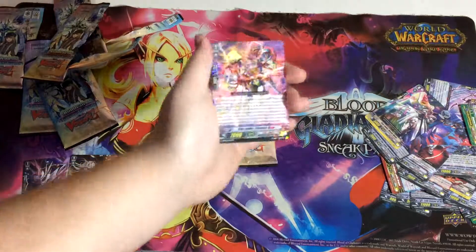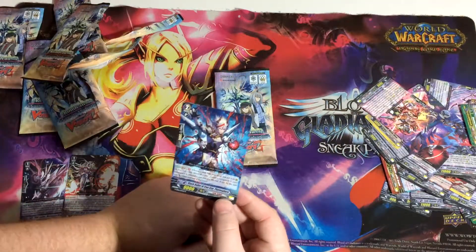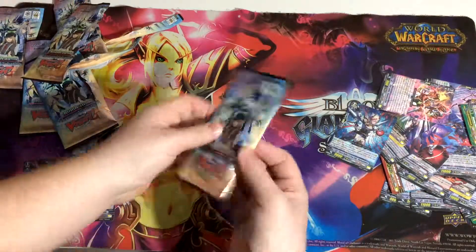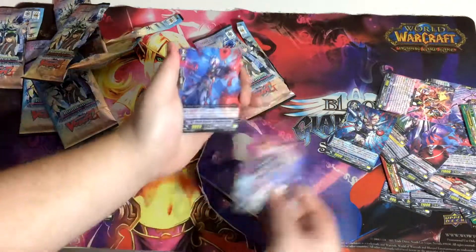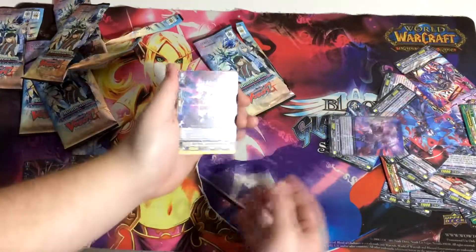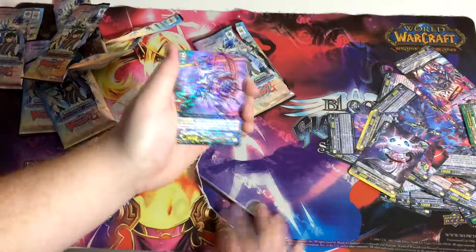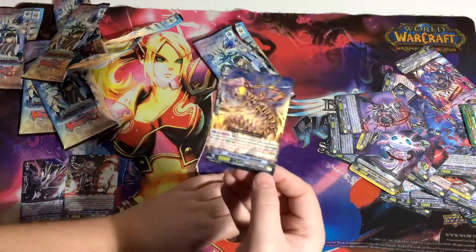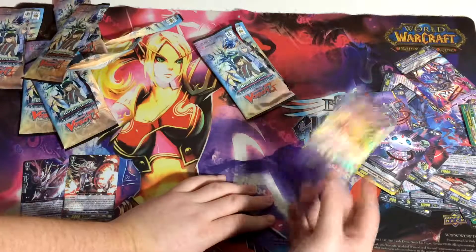Yeah, so this is your Chaos stride assist, and this is a Messiah rare. Last pack — let's see if we can get some of that last pack magic. The Axolotl again, another Star Vader, and ending on a Deleter — that's actually quite good to stop your opponent from striding.